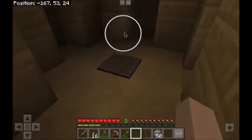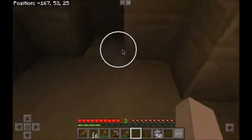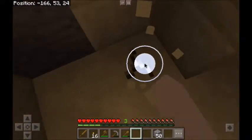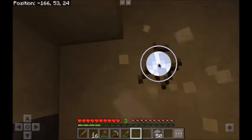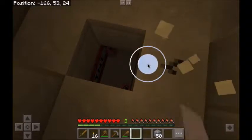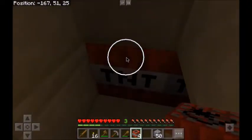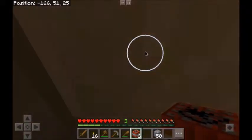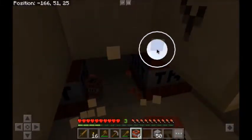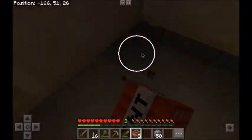Shouldn't there be a chest right there? Oh no way — a temple with not a single generated chest! You've got to be kidding me. That's not fair, that is totally not fair. Fine — I'm gonna go down here and get this TNT then. This is totally not fair — no generated chest in this temple whatsoever. I don't think I've ever had that happen before.